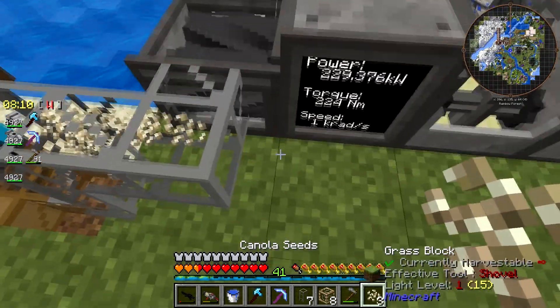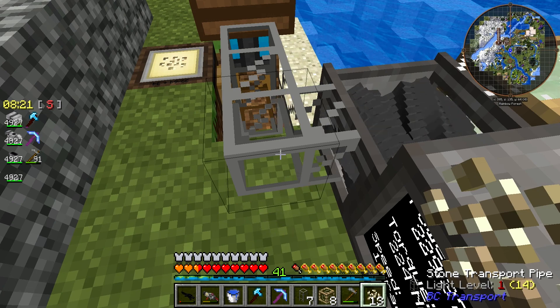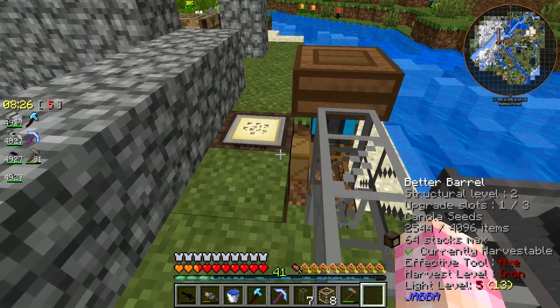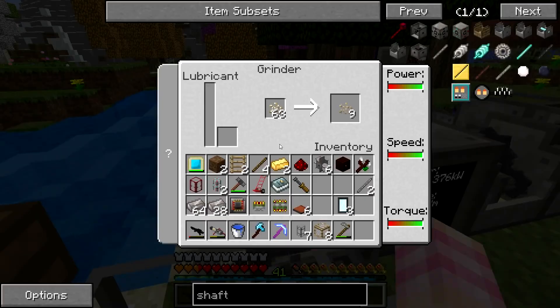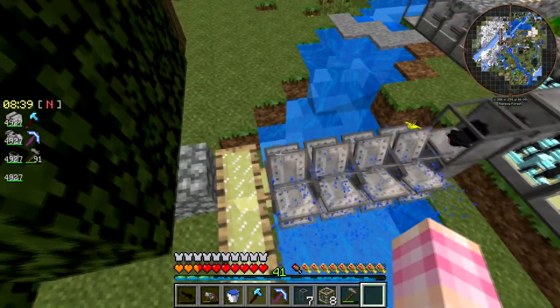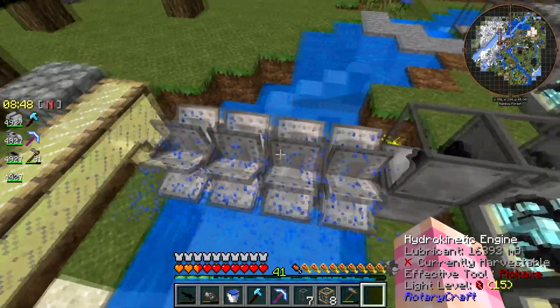This is always the problem you had with Buildcraft pipes — when there was nowhere for the stuff to go it just drops all over, drops on the ground. Well, I suppose I could solve that with conveyors, but that'd be stupid. We're not gonna use Buildcraft pipes for this, we're gonna probably use something different. Anyway, I've now supplied lubricant in an extremely janky way. I probably could have just used one of those anchors, but whatever. These hydro engines aren't gonna get enough to keep running, but at least I've supplied it for now.